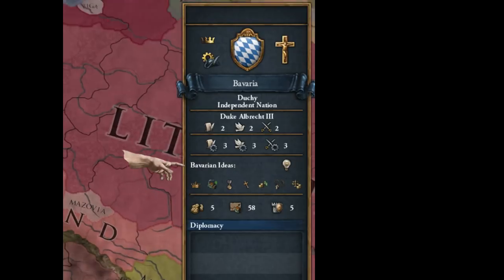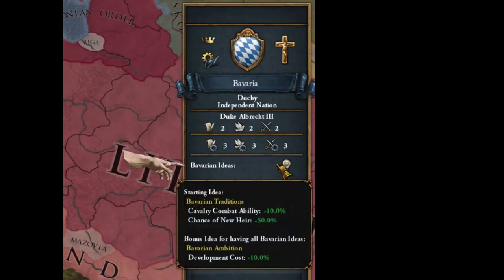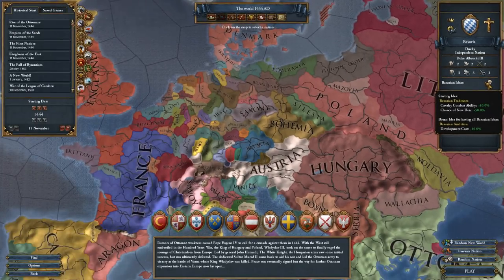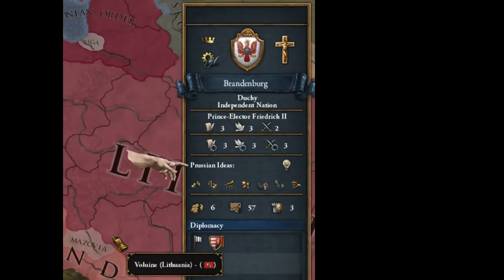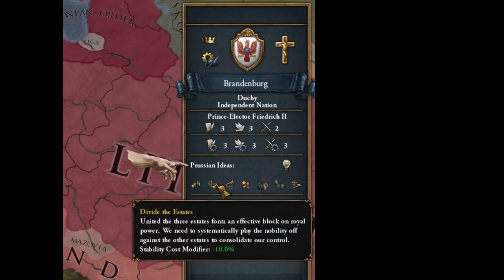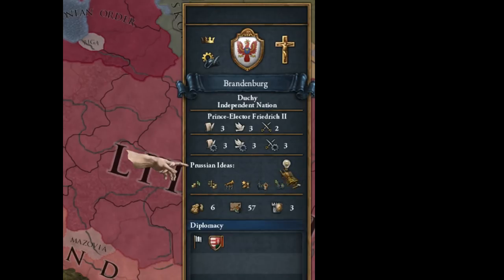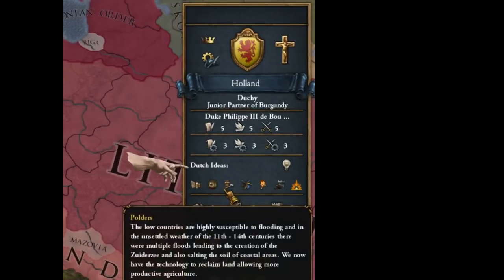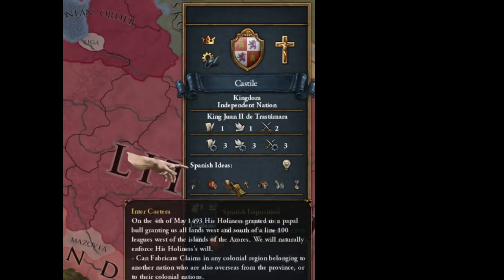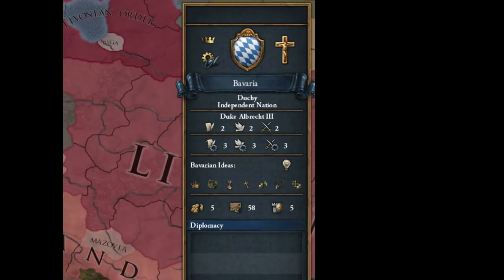And then we have the ideas. Each nation, or almost each nation, has their own national ideas, and these are here to simulate the historic strengths that various nations had. So Brandenburg, as they go through the game and unlock various idea groups, will develop a really strong military because they get ideas geared towards that. Holland will gain ideas geared towards having a big trading fleet. Spain will get ideas geared towards colonizing — all that kind of stuff. This is historical flavor giving each nation its own identity.